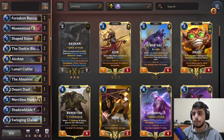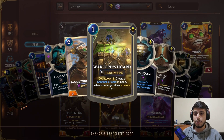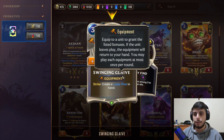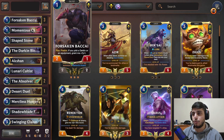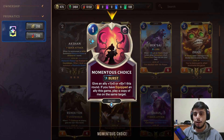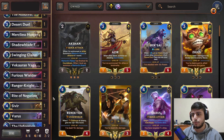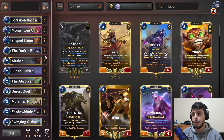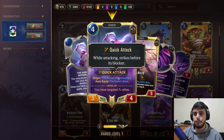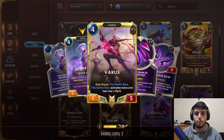The idea of the deck: you want to get your Akshan early on, put the landmark on the board, and start working on getting Warlord's Horde. You have stuff like Darkin Bloodletter and Swinging Glaive to accelerate your Akshan. We also have a tool to draw Varus — that's why we're only running two. Once you play cultist spells like Momentous Choice, which triggers twice, you draw your Varus, put him on the board, level him up, and every time you play a spell he gains damage.